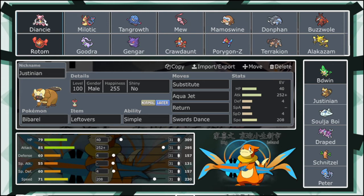If it has a Flame Orb then it'll live one, but it takes him two Scalds to break my sub. The only way this won't work out is if he runs HP Grass or some other coverage move that does neutral or super effective damage to Barbaracle, or if he runs Haze — Haze would be the main thing that would mess this up. This thing's team is actually pretty weak to Barbaracle too — Return on Milotic, Aqua Jet on the Diancie, Mamoswine and Terrakion, Aqua Jet on Gengar, Aqua Jet on Alakazam, Aqua Jet on Rotom-Heat, Aqua Jet on Porygon-Z, Return on Crawdaunt, Return on Tangrowth, Return on Buzzwole, Return on Goodra. This thing just does amazing work — it's like it was born for this battle.